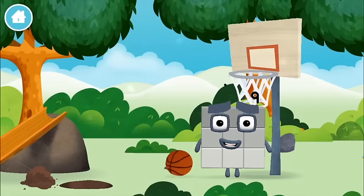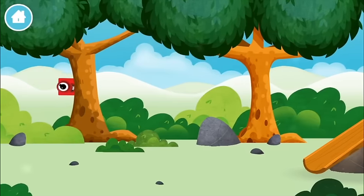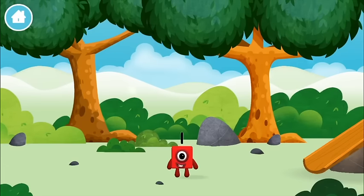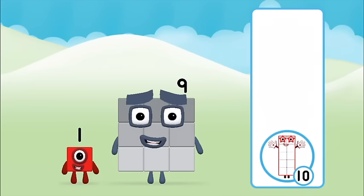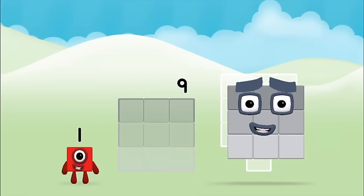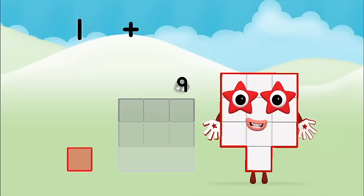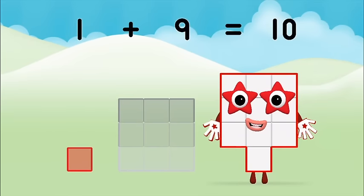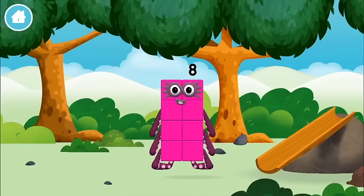Ha ha ha ha ha ha! Oh! False alarm! Which number block did you find? What number block will you make when you add these two number blocks together? Well done, you were right! Add the number blocks together! 9, 9, 1 — 1 plus 9 equals 10! Amazing! You made number block 10! You made a new number block!